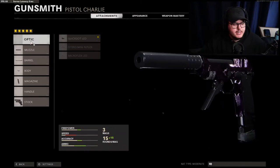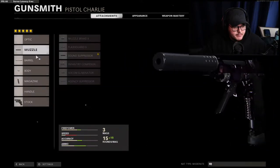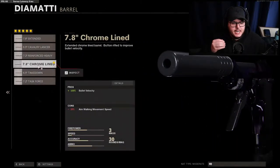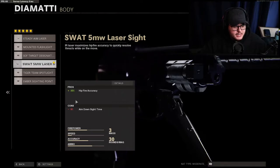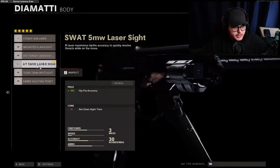If you weren't running dual wield Diamantis you could just run the regular 1911 because that is an amazing pistol and you don't need dual wield. But since I have Suppressor on the XM4 I put Suppressor on here too. I have the Chromeline for higher bullet velocity — bullet velocity makes your bullets hit your opponent faster, more hitscan, so that's what you want for an up-close gun. Then I have the 5mW Wild Laser, though I still don't know if enemies can see your laser or not.